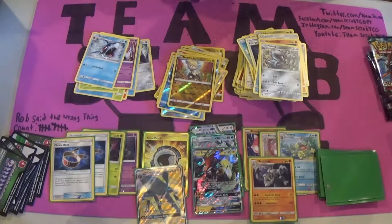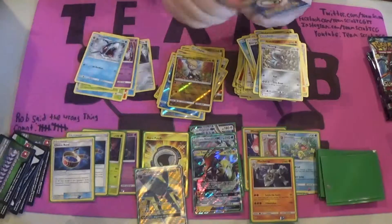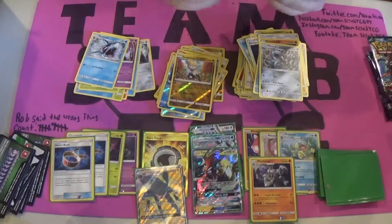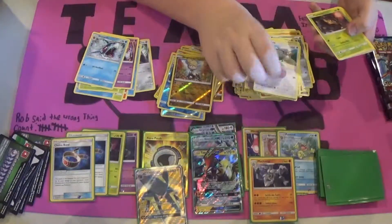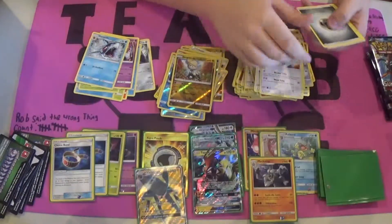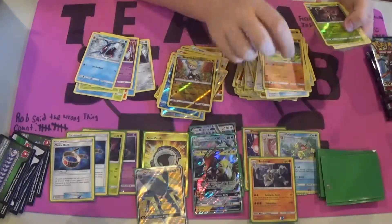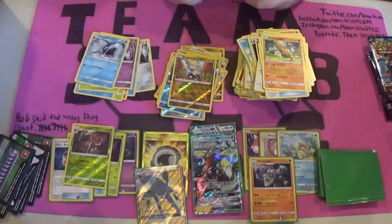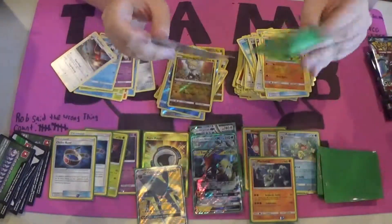Next pack. Trubbish, Whalmer, Tailow, Phantump, Castform, Steel Energy, Max Potion, Alolan Graveler, another Sudowoodo, a Reverse Foil Rare Trevenant, and a Rare Talonflame. So we pulled two Trevenants out of this box — kinda hoping to pull another Garbodor, but I'll still take that Trevenant because it's really good.